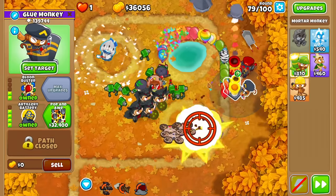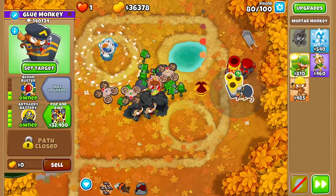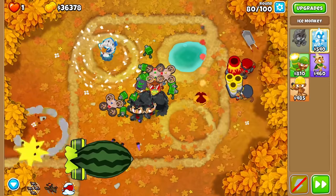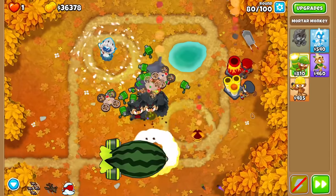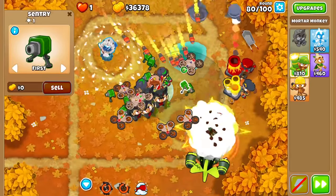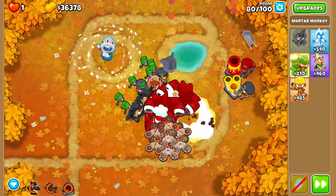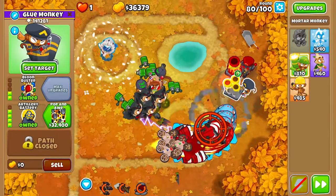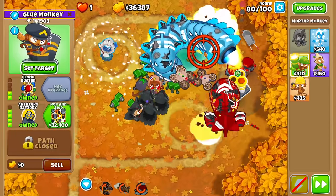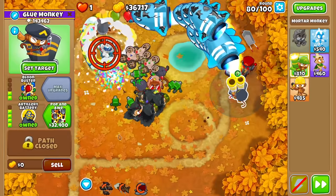Don't forget — all those reinforced BFBs do get unreinforced by my Shattering Shells, which is now finally playing into the game the way we want it to. Here's our round 80 — we're going to have to micro this guy hard. But we do have the ability, if we really need to, to get an Absolute Zero or even an Icicle Impale. All possibilities. The Arctic Wind in the back really needs to come into play. I have no extra abilities.